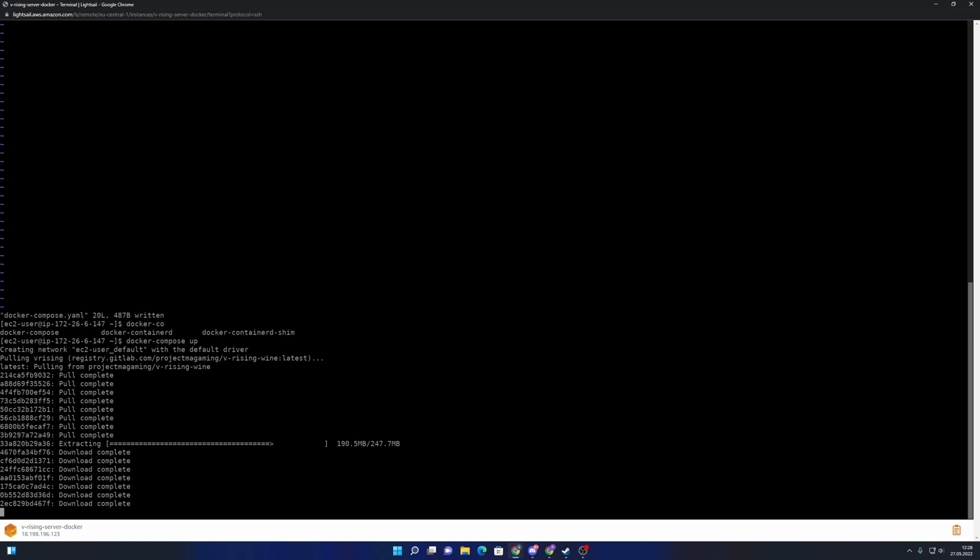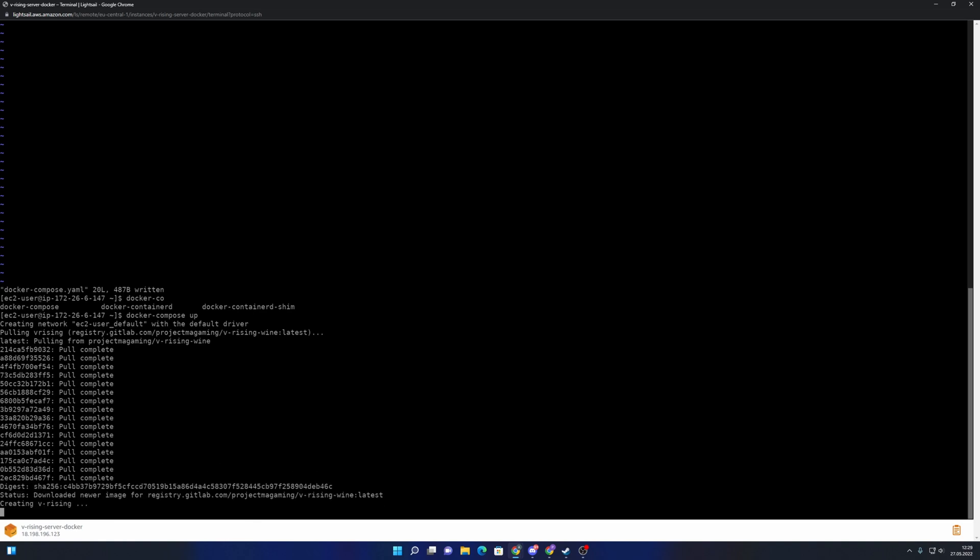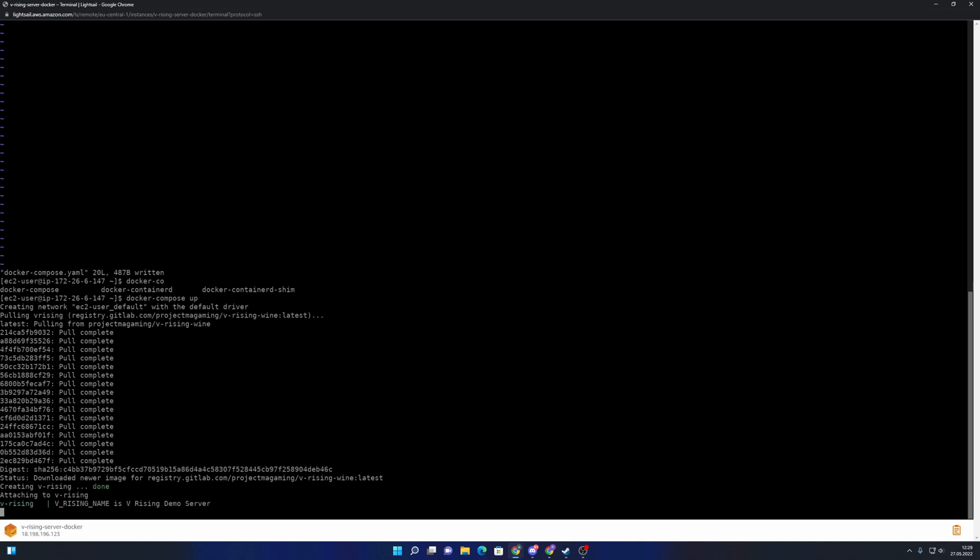Like I said, all you need is a Docker environment where you can start this container — it doesn't have to be Amazon. If you have a different cloud provider you can use that instead. I will also try to run this server image on a Raspberry Pi — I have the latest version at home — and I'll add an additional video just for that Raspberry Pi setup.